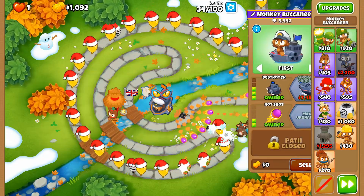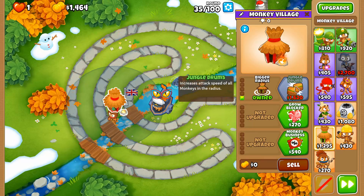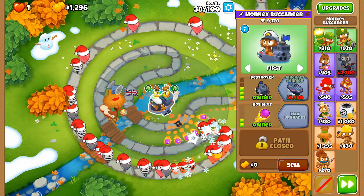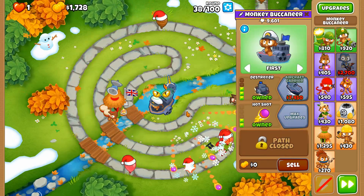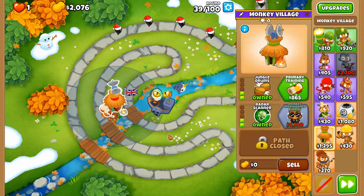We've got ourselves an invisibility potion on our Destroyer. We're going to get Jungle Drums soon so we can get that nice attack bonus. Let's go up to Radar Scanner so that we no longer need to rely on invisibility potions, although we could have used it on something else like a glue gunner.